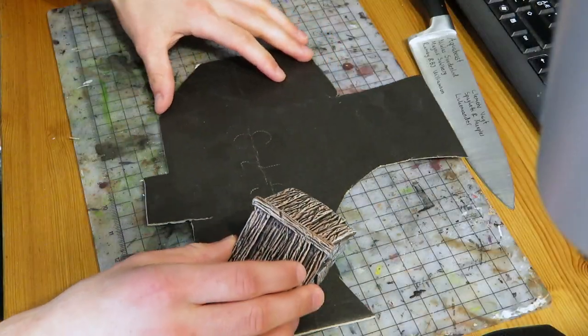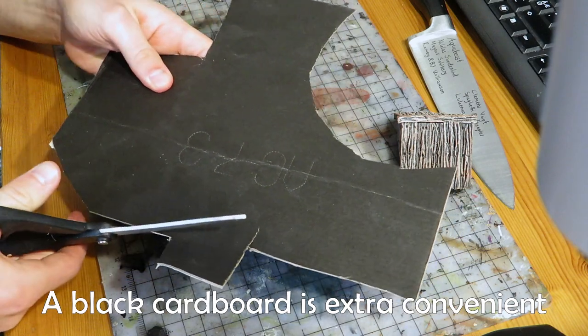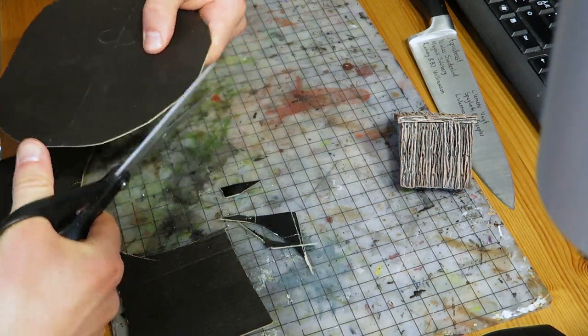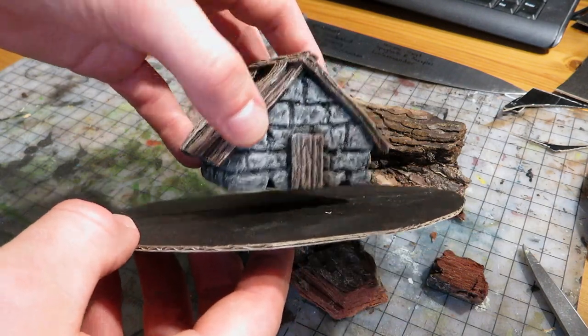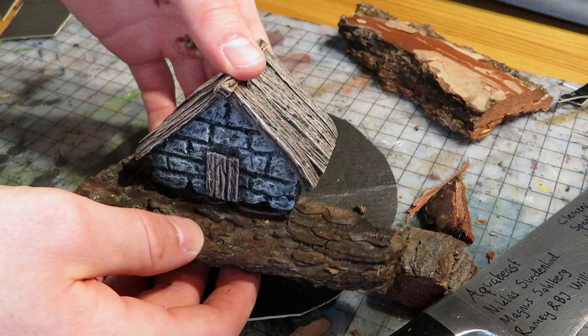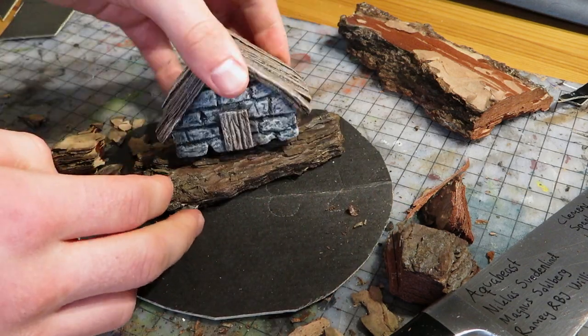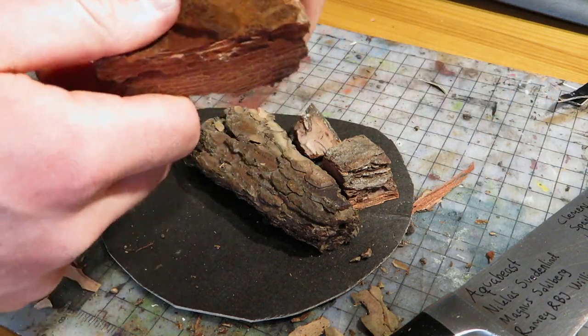Now I think I'll use this one to make kind of a mini diorama style build with lots of interesting things. I'm gonna start with basing. Cardboard is a good material for basing but it can warp a bit so let's be careful. As long as the base isn't too large there shouldn't be much warping related issues. I wanna place the house up on a small cliff — I'm gonna make that out of bark. We can't make it too high because the base is kind of small.